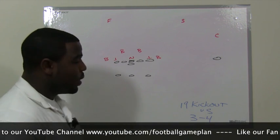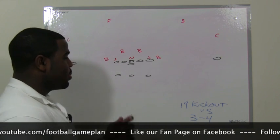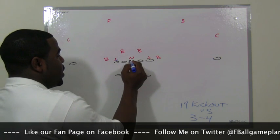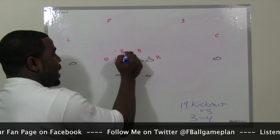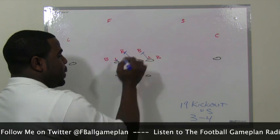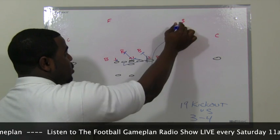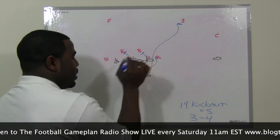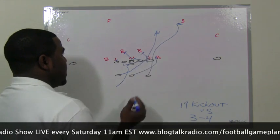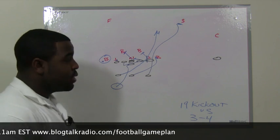We're going to draw up a play called 19 Kick Out. The kick out means the backside guard will kick out the five technique as we hand the ball off to the left halfback. Here's the blocking scheme: the backside tackle takes the five technique; the center bypasses the nose and goes to the backside linebacker; the play side guard blocks down on the nose tackle; the play side tackle blocks the play side linebacker; and the backside guard kicks out the five technique. The tailback leads up to block the safety, the fullback leads to block the outside backer, and the quarterback reverses out and hands off to the left halfback, who runs to daylight. The quarterback must carry out his fake to hold the backside linebacker at the line of scrimmage.